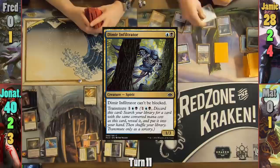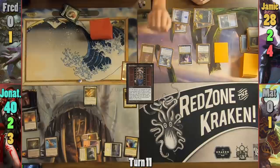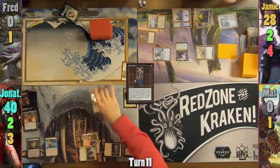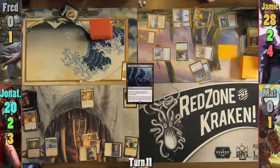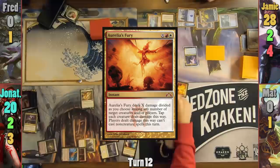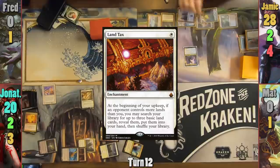Jameson transmutes a Dimir Infiltrator and goes to find a 2-drop. He grabs and casts Scroll Rack, which seems good for a commander who cares about what's on top of the library. Moving to combat, Jameson swings all of his Ninjas except Yuriko at Jonathan. Jonathan blocks the original Okiba Shinobi with his Archangel and Jameson activates his Scroll Rack. Moving to combat damage, Jameson deals 4 with his Ninjas and gets 2 Yuriko triggers. He reveals Blatant Thievery and Ingoruk's Wake off the top, dealing another 16 damage for a grand total of 20 damage this turn. Jonathan has to discard 2 cards from the Okiba Shinobi trigger, and Jameson declines the Mistblade trigger as he does not want to bounce the Resolute Archangel back to Jonathan's hand only to have him recast it next turn. Jameson plays a Command Tower in his second main phase and passes. Jonathan plays Irelia's Fury paying 4 into the X, targeting Jameson's token copy of Okiba Shinobi and the Mistblade. It resolves and Jonathan drops a Land Tax, passing turn.